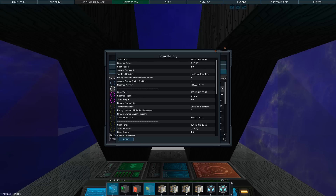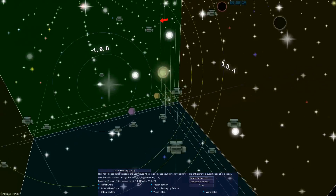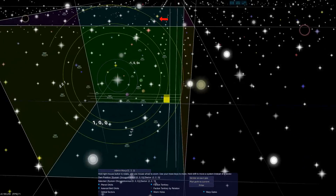Here we have the tab called 'scan history', where we have all the information you need. It shows the scan time, where we scanned from, system ownership, and territory relation — here it's unclaimed territory. We can also see the mining bonus of this place, which can be really nice. On the galaxy map, things are hidden from you if you haven't traveled through multiple systems, unless you run a scan.